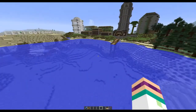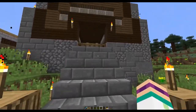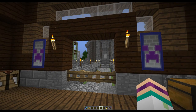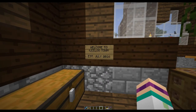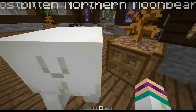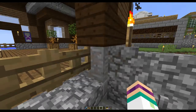Perfectly situated as you come into the dock into the main area of the town. Here is the first building we're going to come into - very nice, very welcoming. I like the banner, almost the purple almost glows against the grey brick. Welcome to Leeloo Town, established July 2016 - quite an older base.